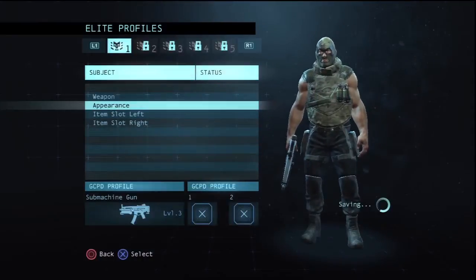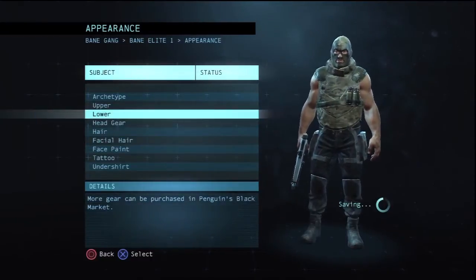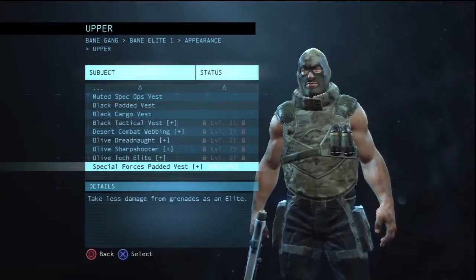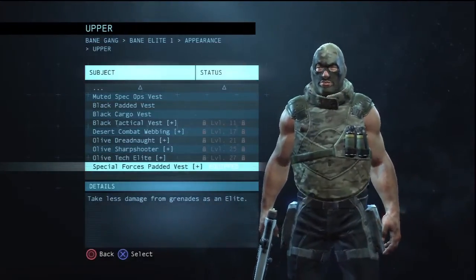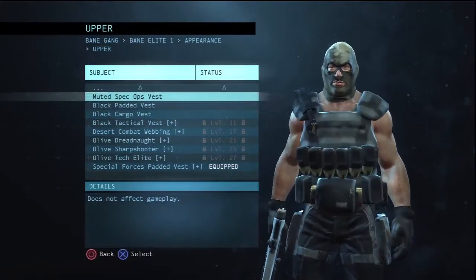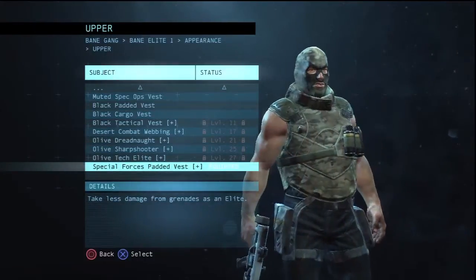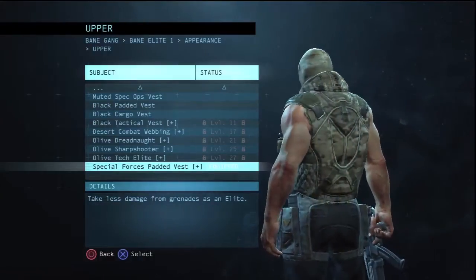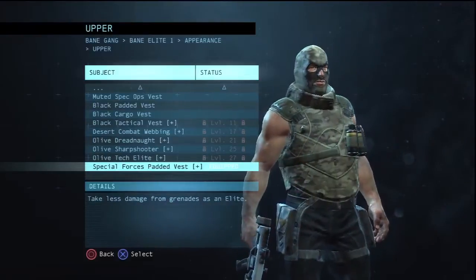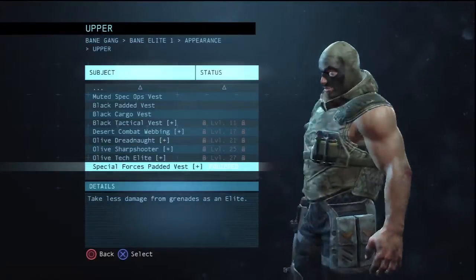As you see right here, I already have it on. You get the sweet vest — if you go to upper it'll be your upper clothing. It's this one, the Special Forces Padded Vest. It's all the way at the bottom if you're wondering where to find it. I'll give you a 360 view. It looks like it has one pocket, but it's a pretty sweet vest.